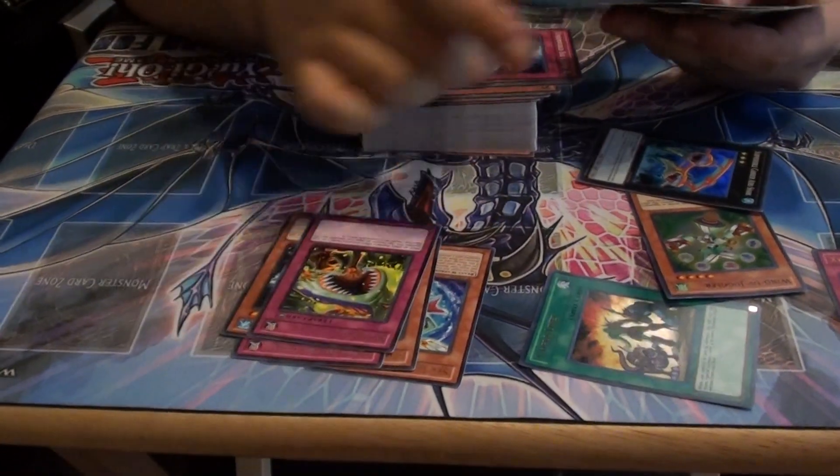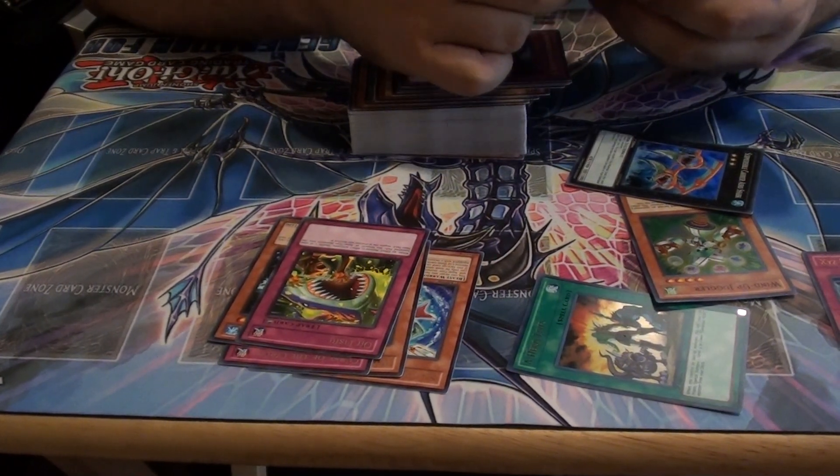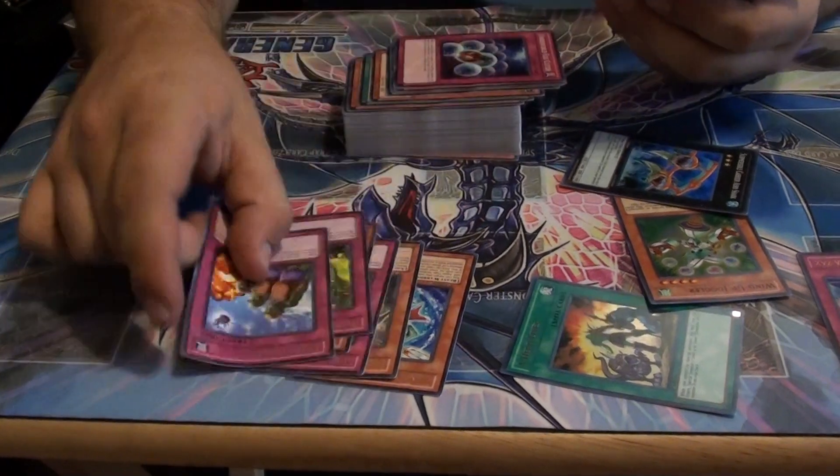Jaws Man, Oh Fish, Attention: target one face-up level five or lower monster your opponent controls; draw a face-up monster with a different level than it. Not bad — not bad at all.